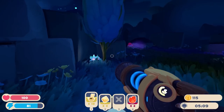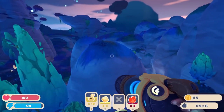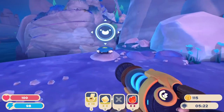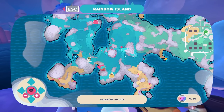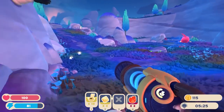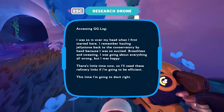Oh, Cotton Gordo! Big boy. Also cute. I'm trying to see if I can find any of those mapping AI things. Oh, there it is. Okay, we now have access to this whole area. I think the cats were over here. I was so in over my head when I first started here. I remember hauling jelly stone back to the conservatory by hand because I was so excited — breathless and sweating, going about everything all wrong, but I was happy. There's little time now, so I'll need these refinery links if I'm gonna be efficient. This time I'm gonna do it right.